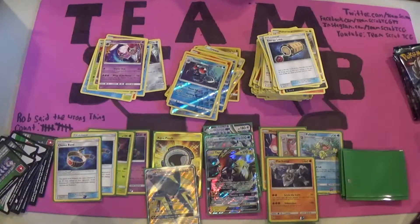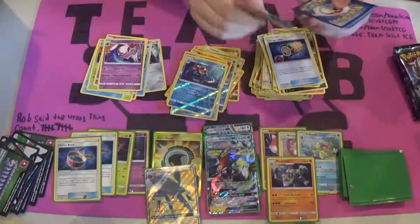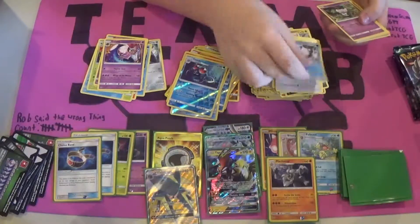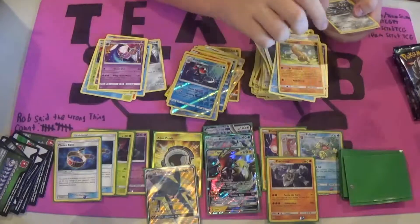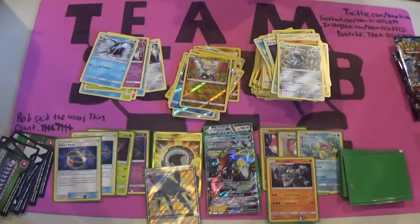On to the next — we'll rip it right open. Phantump, Machop, Fletchling, Alolan Vulpix, Gothita, Fairy Energy, another Rescue Stretcher, another Sudowoodo, a Tang, Reverse Holo Jangmo-O, and the Boring Sharpedo — that's a Rare.